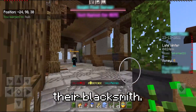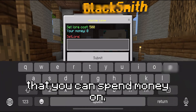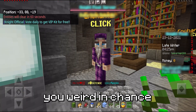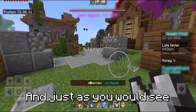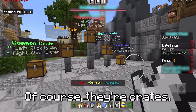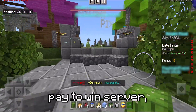Let's go over to their blacksmith. Hopefully they have reforgers or something — of course not. It's basically an anvil that you can spend money on. It seems that the wizard tower has been released as the enchanter, which gives you weird enchants that I can't use because I don't have anything to put them on. And just as you would see with any bad Minecraft server, here are some crates. Crates are always a bad sign because it means it's probably a pay-to-win server.